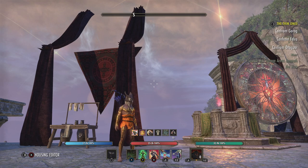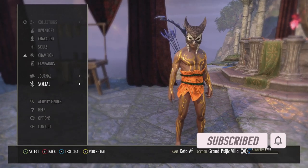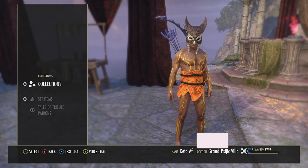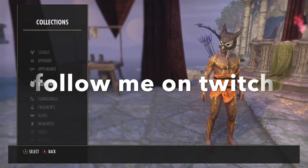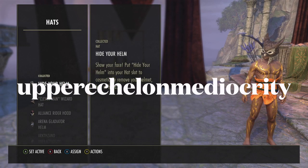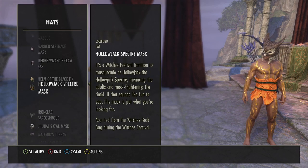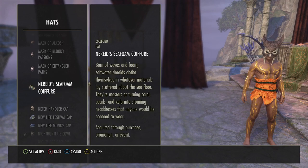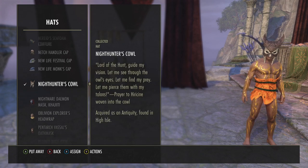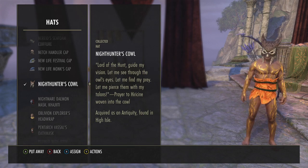Hey everybody, this is Joby and today I want to show you how to get this hat — it's a lead in High Isle. I'm on my Wood Elf because he's very barbaric looking and rather short, so that's always good. It's called the Night Hunter's Cowl, and it's a lead antiquity found in High Isle.